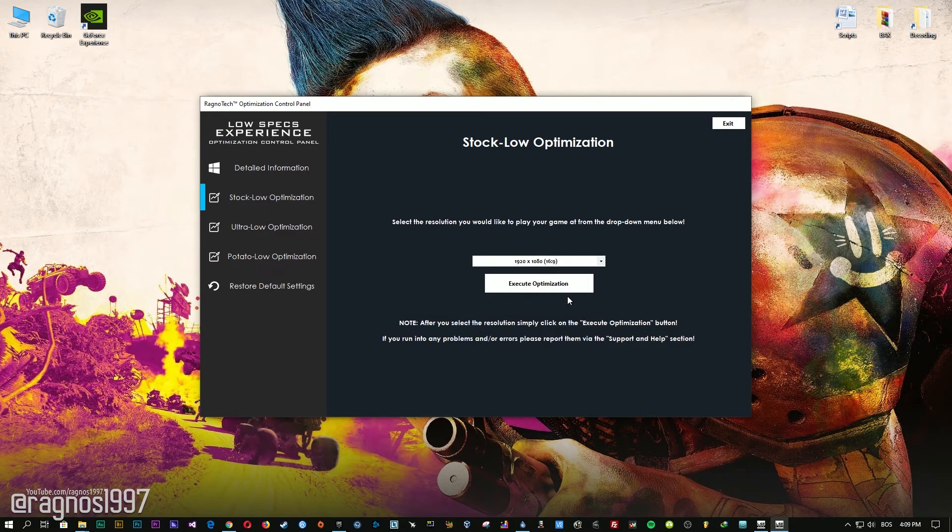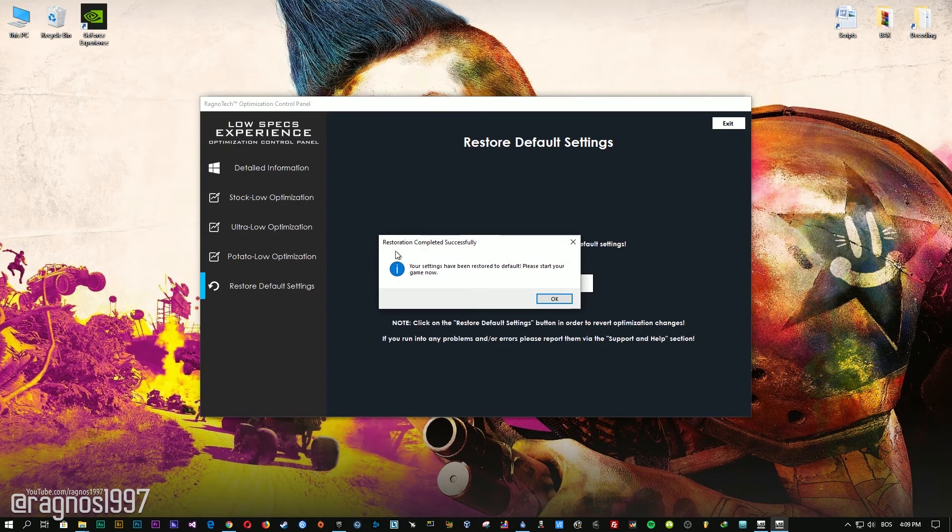Feel free to experiment with the resolutions and optimization methods to find what suits your system the best. If you are not happy with the optimization results, you can always restore your game to default settings. Simply select the restore default option and your game will revert to default settings.